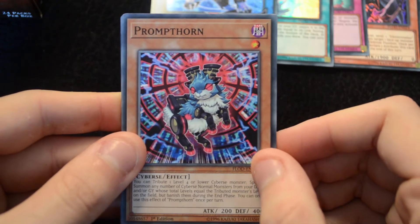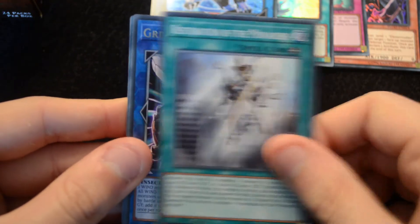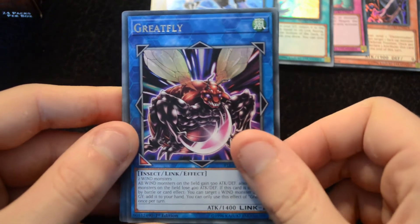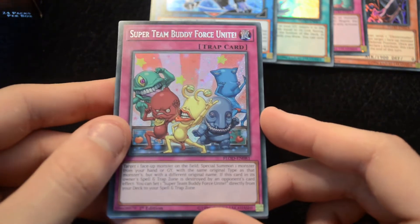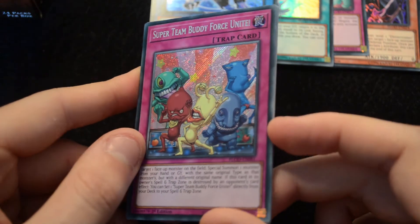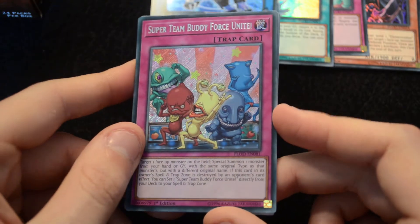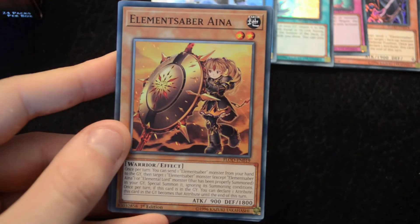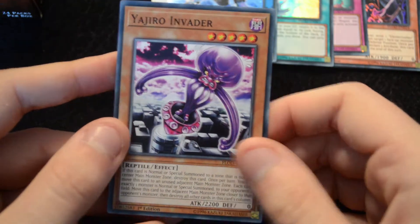Then we have Promthorn, a Kendo Spirit, Dead Heat, another Restoration, a Great Fly — your generic Wind Link 2, really cool to see. Then Super Team Buddy Force Unite as a second secret from the set — already within one half we've seen two secrets. Really nice artwork; I'm not a huge fan of the card itself, but it's a secret and it looks gorgeous. Then Element Saber Aina, a Battery Man Solar, and Yajiro Invader.